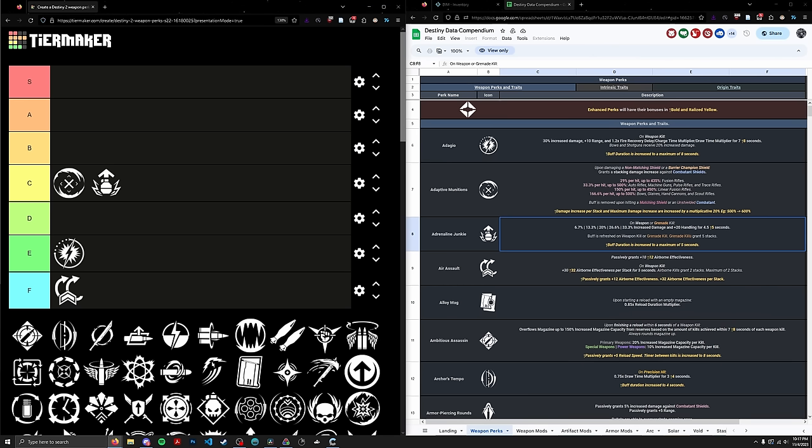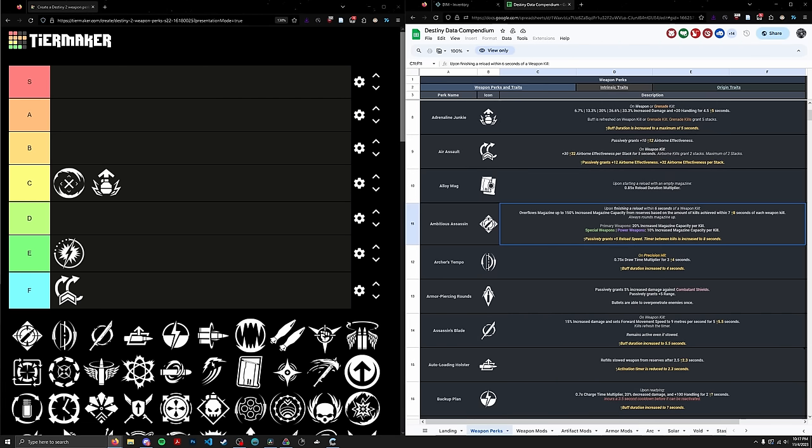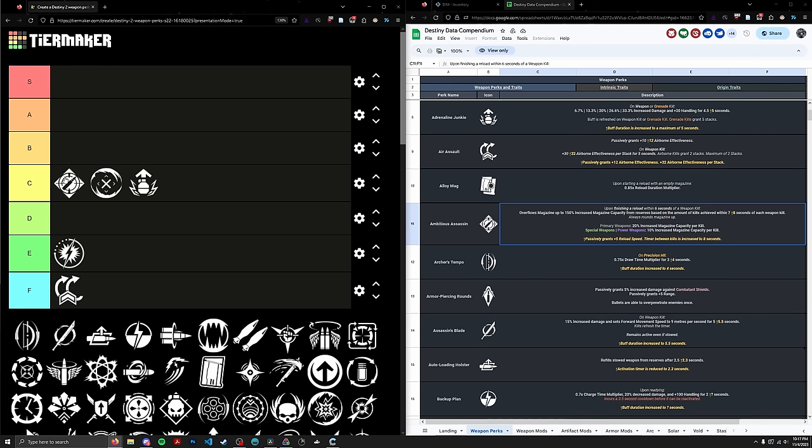Next up we have Ambitious Assassin. Most people are familiar with this perk on weapons like Salvager's Salvo and Forbearance. Unfortunately, besides that, its effect is not very good. Getting overflow off a kill reload is alright — it's a decent perk — but it's really only strong on weapons with a very small mag size, like a single-shot mag, for example grenade launchers or maybe rocket launchers. You have Envious Assassin, which I would argue is a much stronger perk: overflow is much higher and it's based on kills rather than kill reloads. Ambitious Assassin is another solid C tier perk, ranked 52nd, which squeezes it just above Adaptive Munitions at 53rd.